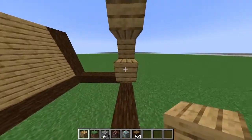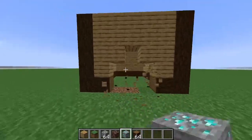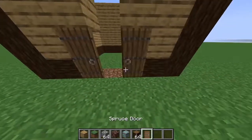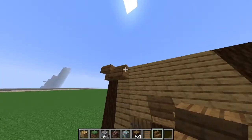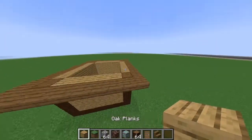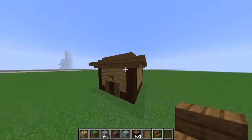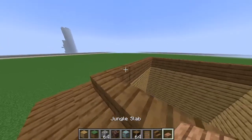All right, let's make a little fancy entrance — some spruce doors, stairs. That does not look half bad. Let's make some drip to the house. What's the difference between house drips and gutters? Got that snazzy jungle slabs just to spice it up a bit.